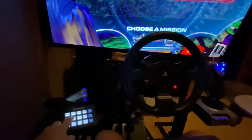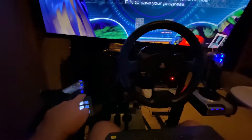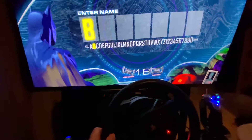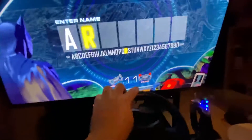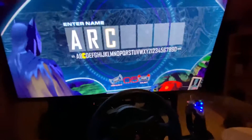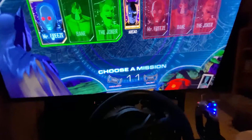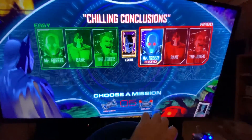Here's the keypad — I'm trying to get that in frame for you guys. Here's my secret code. Oh, that's the back button. And so now with the steering wheel, I can enter my name and it'll save my progress. Let's go with Arcade Adam, of course. I don't think it'll fit, but gotta be accurate. We almost got it. So now we can pick our mission, and if — Mr. Freeze Hard — the game needs us to input a code.